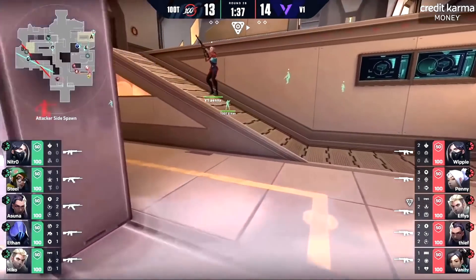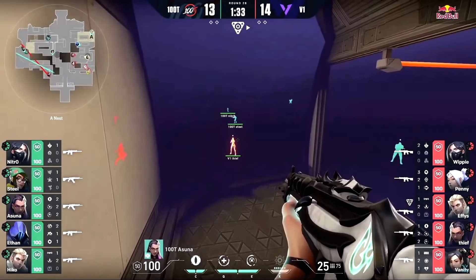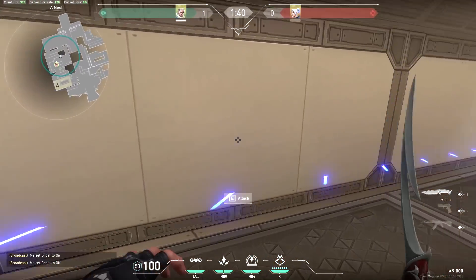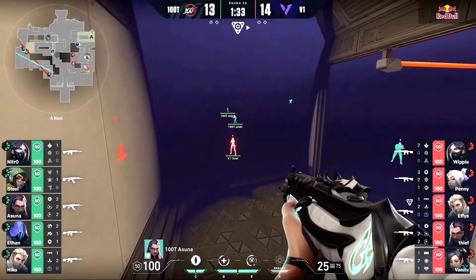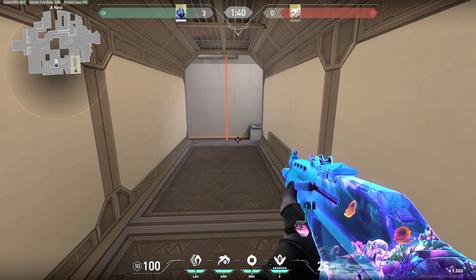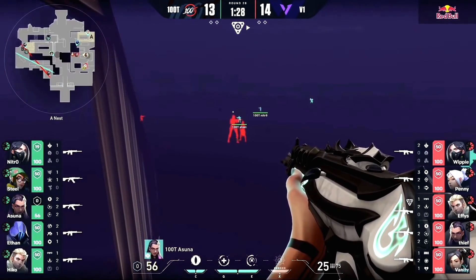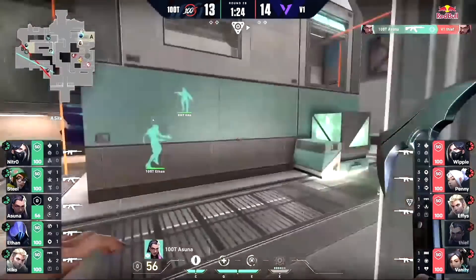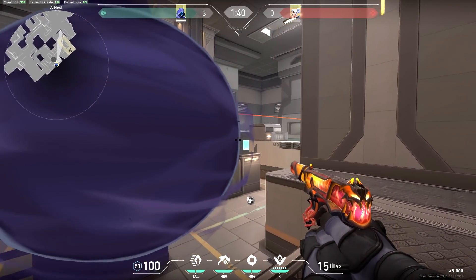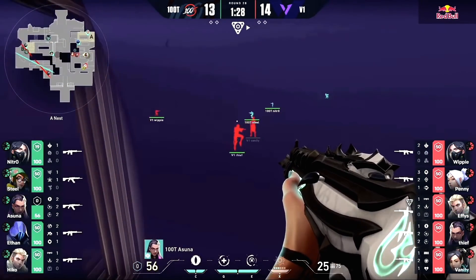The first play we're going to see from 100 Thieves is well thought out with a nice couple of different layers to it. Ethan has put a smoke down at the end of the rope for Asuna to slide across into. At the same time, Hiko shot his recon dart out at the beginning of the round to catch anyone going aggressive towards the A lobby area — which Thief has done, caught by the dart despite it getting destroyed. He can't really hit the shot from that far back, and even with Ethan's smoke positioned the way it is, it would be difficult. The recon dart is really there for informational reasons. Asuna starts to get spammed, moves back onto the rope before Ethan's blind comes through, gets the pick onto Thief, and then jumps away to the left. That's the second reason for Ethan's smoke — it's a getaway plan for Asuna. Anyone in Penny's position would have to swing so wide to catch him that they'd expose themselves to a thousand angles, so with that blind Asuna has a pretty much free getaway.